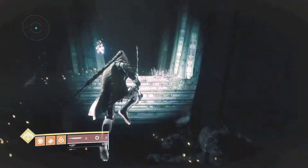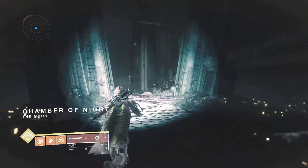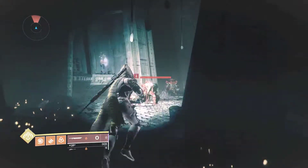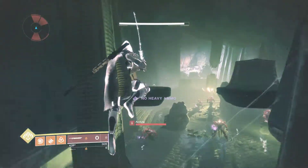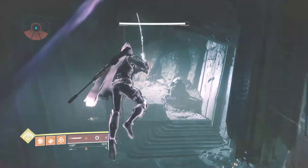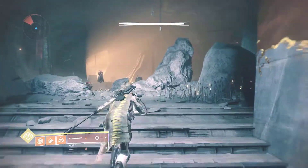There it is — here is the Chamber of Night, this is where we're gonna glitch out of. Very spooky, very dark. Don't worry, when you're outside of the map it's not nearly as dark — otherwise it would kind of suck. Just continue and run past all these adds and enemies; we're going to go to the very specific spot we have in mind to glitch out of the map.